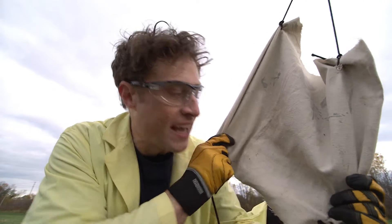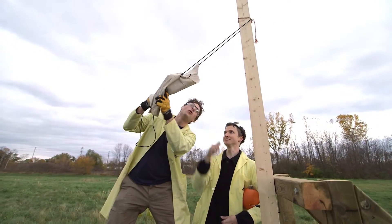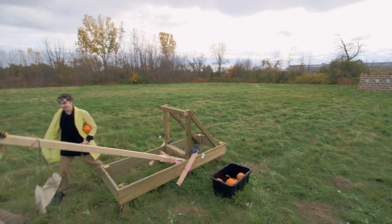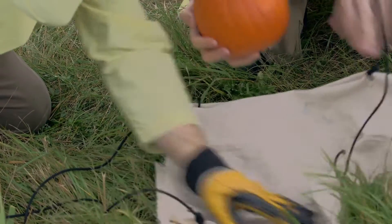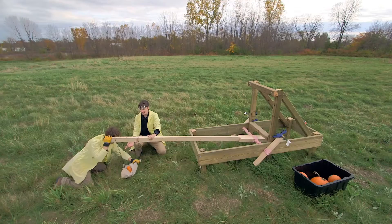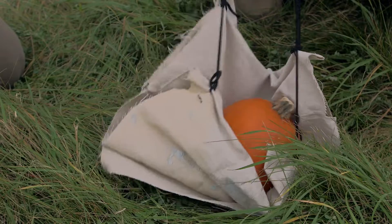So we built this sling. How does this work, Zach? Well, we've got one end tied here. And then we put the pumpkin in here. Pulling arm down. Okay, now what? Now we put the pumpkin in here. Put the pumpkin in there. Yeah. And then we loop this over the back of the throwing arm. As the throwing arm goes up, this will slide off the back of the throwing arm and it will release the pumpkin.